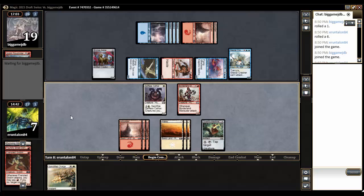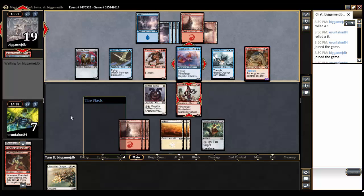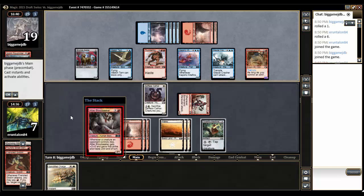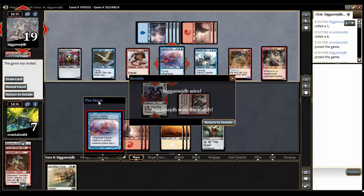So I can play a land here and pass the turn, and that's about it. He's going to play a creature — yeah, it's Scrapyard Mongrel, which is going to tap down Borderland Marauder. He's going to swing in for 5 in the air, 5 on the ground trample if I don't tap it, 4 on the ground that I can chump block. An Altac Bloodseeker as well — yeah, he just wins here because he can tap down everything. So that was an absolutely terrible game, we just had no chance there.